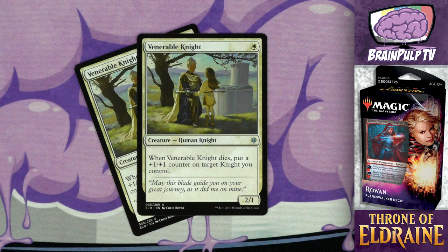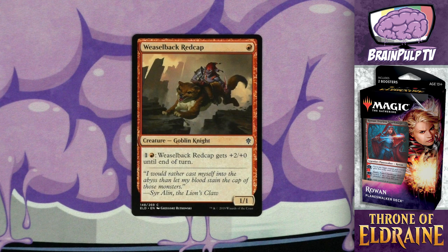Moving on from the exclusive cards, let's talk about the other creatures in mana-cost order. Starting with Venerable Knight — a 2/1 for one white. A two-one for one isn't considered quite as impressive as it used to be, so they've added an ability: when Venerable Knight dies, put a plus one/plus one counter on another knight you control. The ability is conditional, but given that almost all creatures in this deck are knights, it shouldn't be too difficult to get a little extra value from it when it dies.